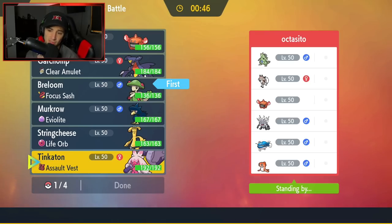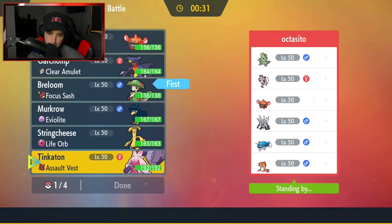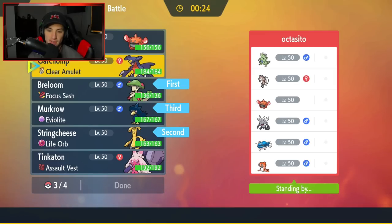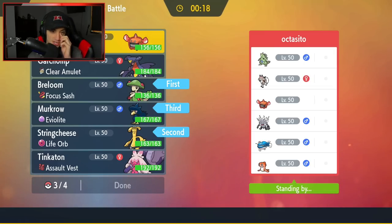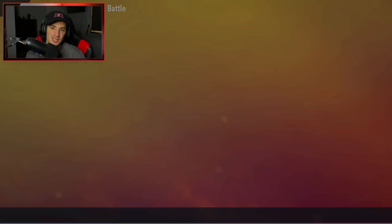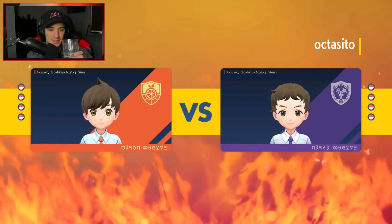Tyranitar with a Mach Punch will be super effective onto the Lycanroc, so Breloom's a solid lead. Steel's going to be super effective onto the Rock. The only Pokemon I'm really worried about is going to be that Annihilape. Since Annihilape is here I kind of want to bring Gholdengo instead of Tinkaton, just so I can dodge Final Gambits and Fighting moves. Murkrow has to come in the back end for that Haze. Garchomp's not bad, but I feel like Garchomp might be a little bit better all around — you just can't go wrong with Garchomp.